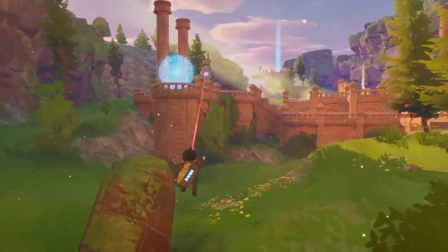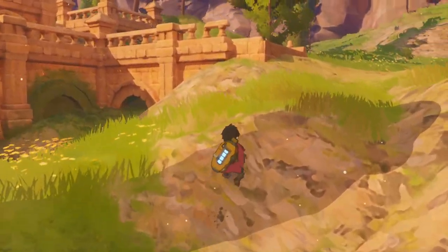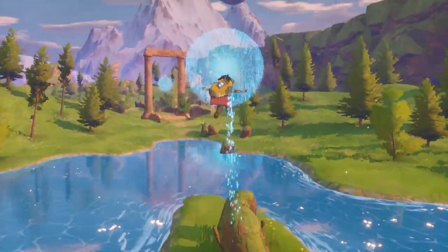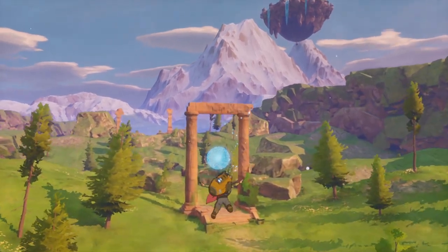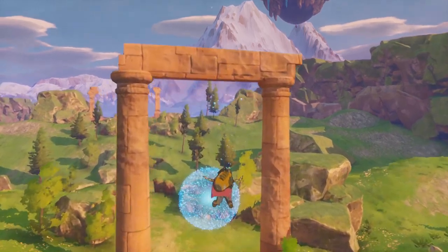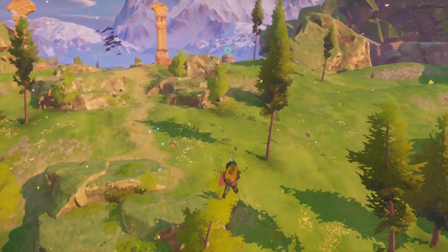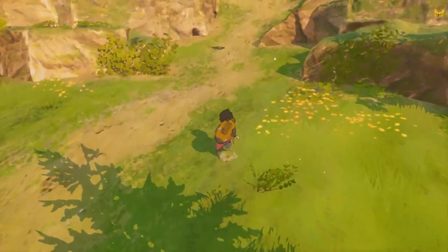Any exploration-themed game needs to handle movement well, and Europa does this with a system that is intuitive and satisfying to use. Z has a natural ability to glide, and he also comes equipped with the Zephyr Pack, which allows him to gain additional upward momentum. The Zephyr Pack is very limited, but the skies are filled with resources to refill it, while also providing some direction for the player. Combined, all of this lets Z take to the air and stay there for long periods, zipping between resources while searching for secrets.